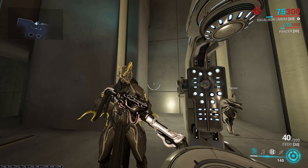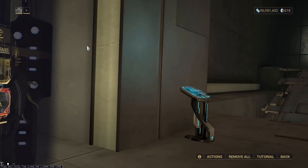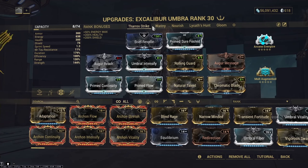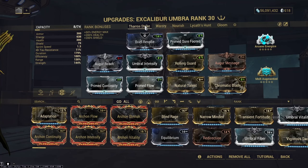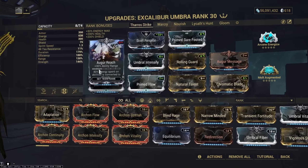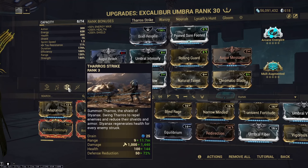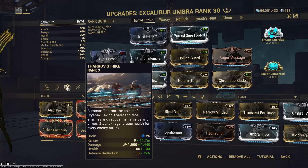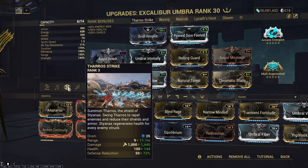Today I'll be going over Excalibur. First things first, let's go into the builds. There's a lot to talk about, so I apologize if I'm going quickly. The first two builds are a shield gate and a health tank build, and these are the two best builds I could personally find on Excalibur. The first build is a Therostrike build, which is very nice on Excalibur due to its low cost and the fact that it's an armor strip ability, and it also has a decently fast cast speed. It being a low cost ability allows you to maintain your energy as Excalibur has a very bad energy economy.